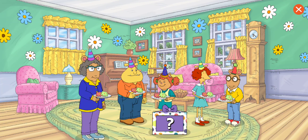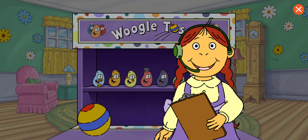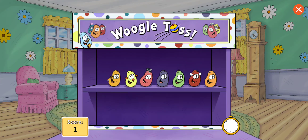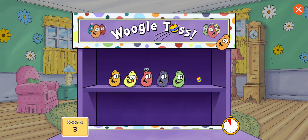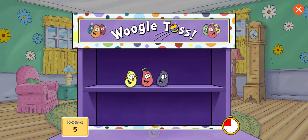The guests are here! Let's play a party game. Tap the box to play a game. Tap to throw the ball and knock over all the woogles. You have 30 seconds. Ready, set, go! Excellent! Great! Yay! Yes! You got it!